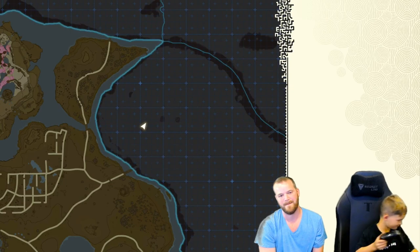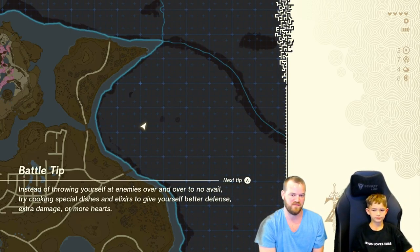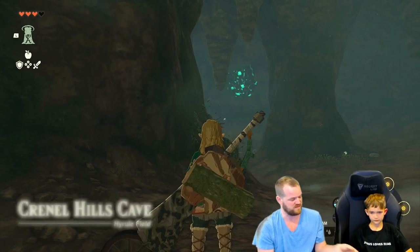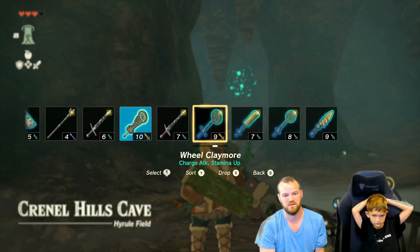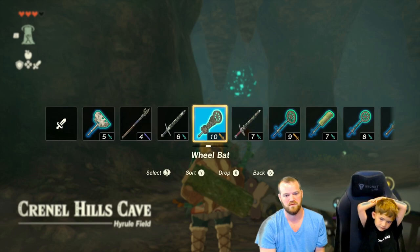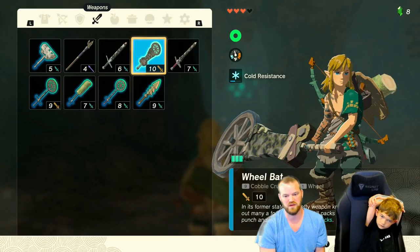Why don't you try one more time and then I'll help you? Okay, yeah, deal. Let me see what other weapons you have — we might be able to make a crusher that will be really strong against him. Can I see your weapons? So you have... let's use this. I'm going to take off the wheel and we're going to fuse a rock to the end of it.